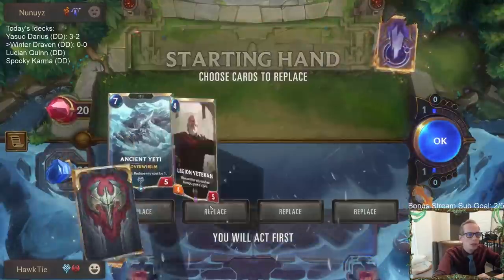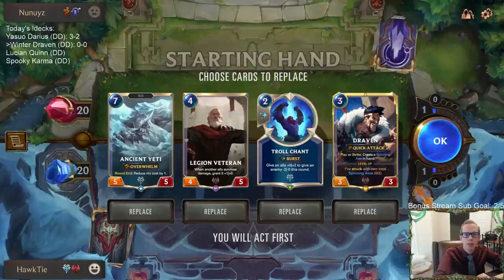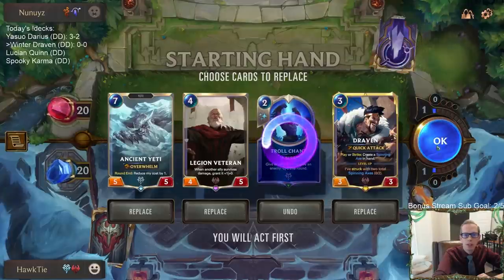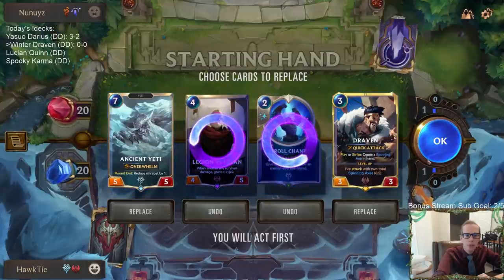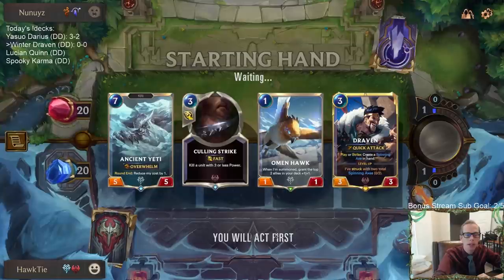For spells we have three Culling Strike, which is great. We'll curve like Draven into Legion Veteran with this hand. I wanted cards that cost less than three to play before Draven and also Culling Strike — this was two very good cards to hit.